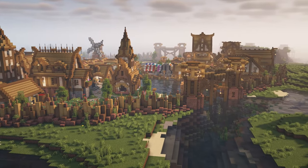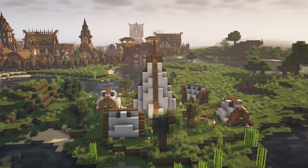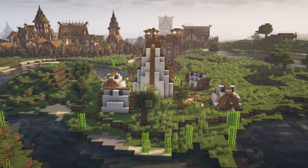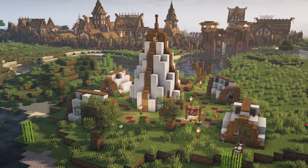This next idea isn't exactly for the village, but more so the surroundings of it. This is my villager campsite, possibly for travellers or maybe even outlaws that were removed from the village. It's a fun little build and you can mess around with the meaning and the lore of it.